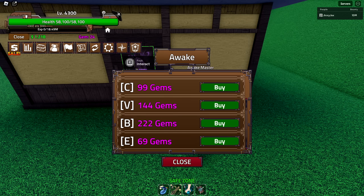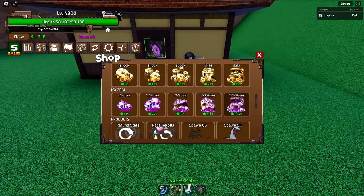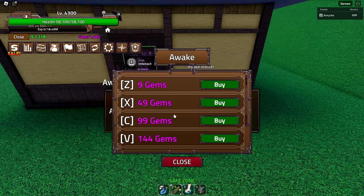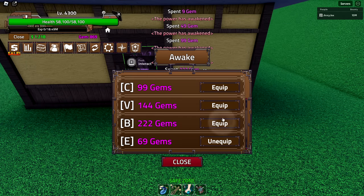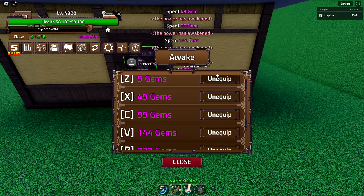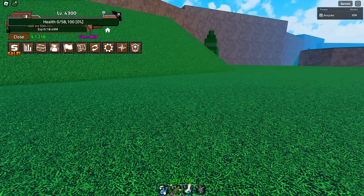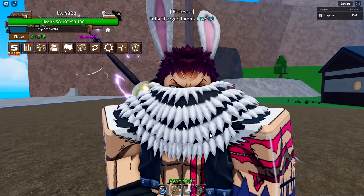We need 592 gems — that's not too bad. Let's go ahead and pay for some. I'll just pay for the big amount since you get more out of it. Let's go ahead and buy all of these. We equipped all of them, a bunch of abilities. Oh yeah, I think they also changed the ability icons — it's so nice. Now we look at the awakened moves.